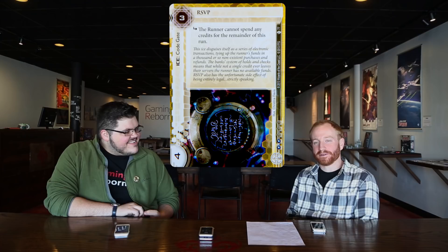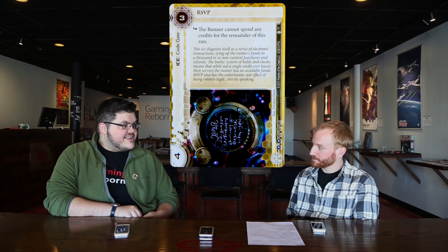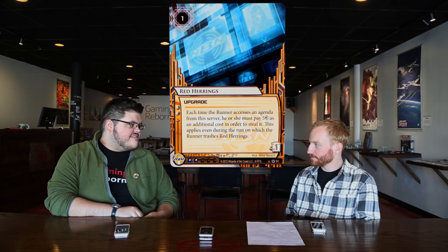Being able to get one RSVP up on turn one or two is huge — very important. So it turned into more of a rush style. I also spent eight of my influence on two Red Herrings and two Ash, with the idea of building a remote server with at least three pieces of ice and one of each of those upgrades.